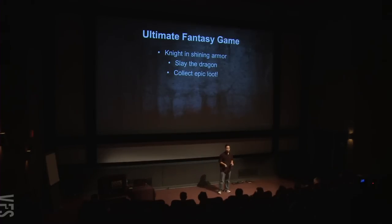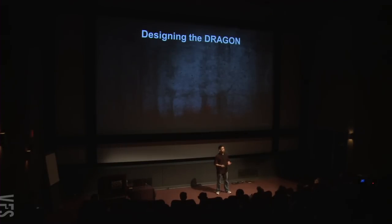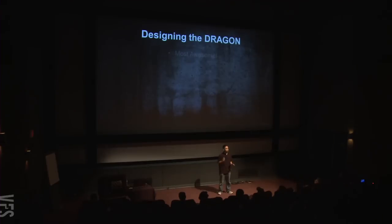Now we've got our constraints, and the lead designer tasks us with designing the dragon. The publisher has pushed that within the last few years there have been a few games involving dragons that are just incredible — it's a crowded landscape. So the publisher is really pushing for our dragon to stand out no matter what we do right or wrong with the game. Our primary pillar is: this dragon is going to be the most awesome dragon in all of video games.